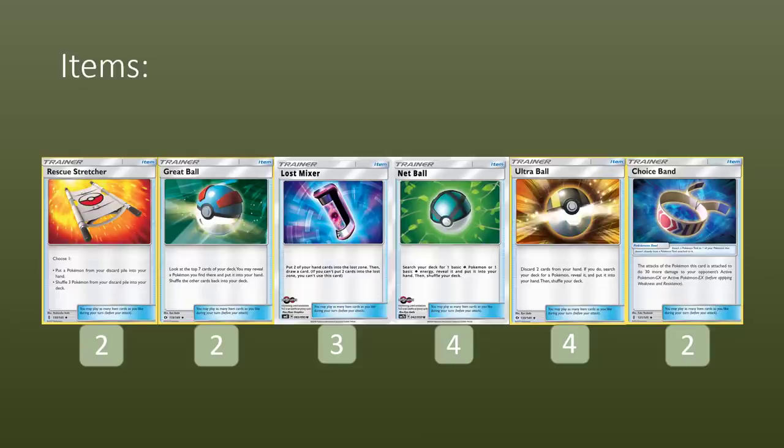Onto the item cards: we're going to play two copies of Rescue Stretcher. It's again all about the Hoppips — if you can recover those pieces of the line if they start to get knocked out, that's going to be a huge deal. If there's a Jumpluff you're waiting to proc the ability on, you get it knocked out, you Stretcher it back into the deck so Skiploom can use its ability, and then you've got yourself that 40 damage all over again. Stretcher is a really big card for maintaining the damage output throughout the game.